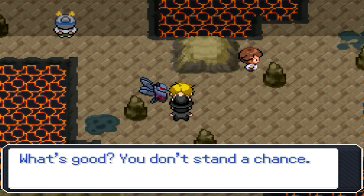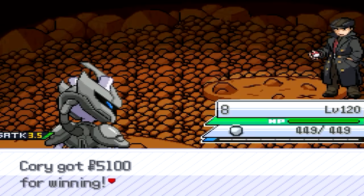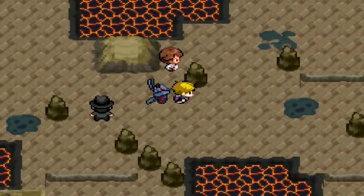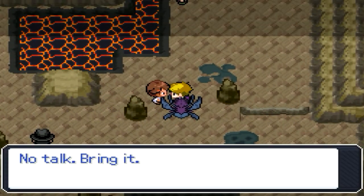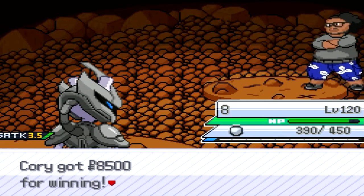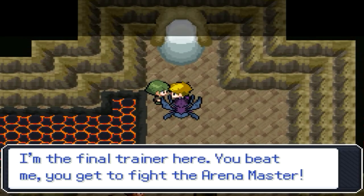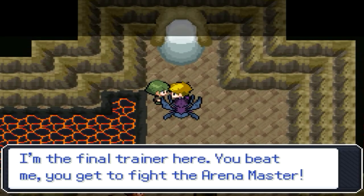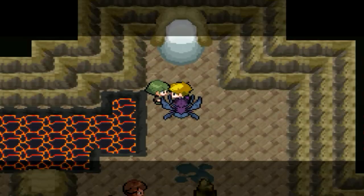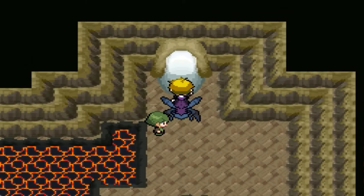I'm the final trainer here — you beat me and you get to fight the arena master. What are they going to have, level 90? Pass on through. Okay, arena master, let's do this — level 100. So we go from level 80s and 90s straight up to level 100. I appreciate that.